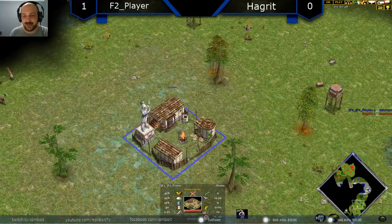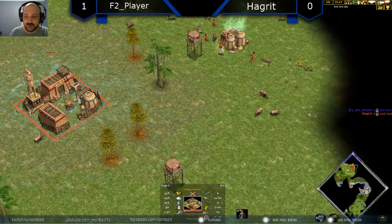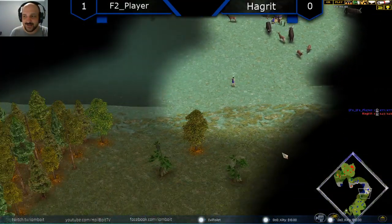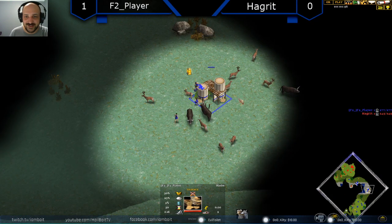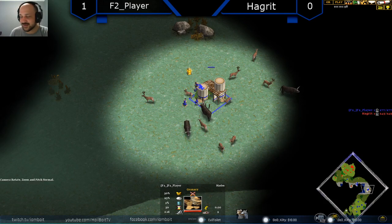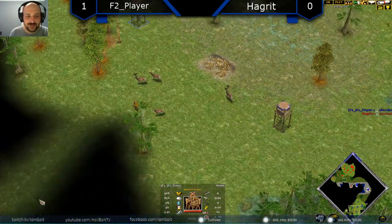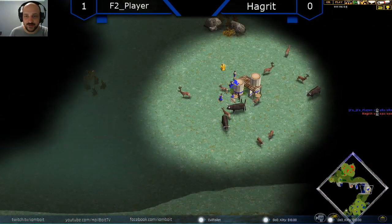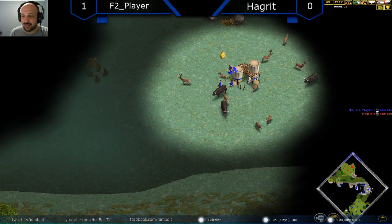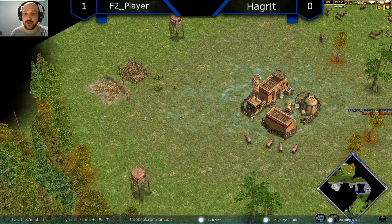Really well played there by Player. New game though — Hagrid and Player seem to know what's going on with this map. We've got Player moving forward to this hunt at the very start instead of staying in his base. He's leaving these hunt patches here; we've got two patches of deer in the base, and Player is moving forward onto these deer straight away. It's always really good if you can move forward onto hunt and then move backwards, because that makes it harder for your opponent to deal damage in the early Classical Age.